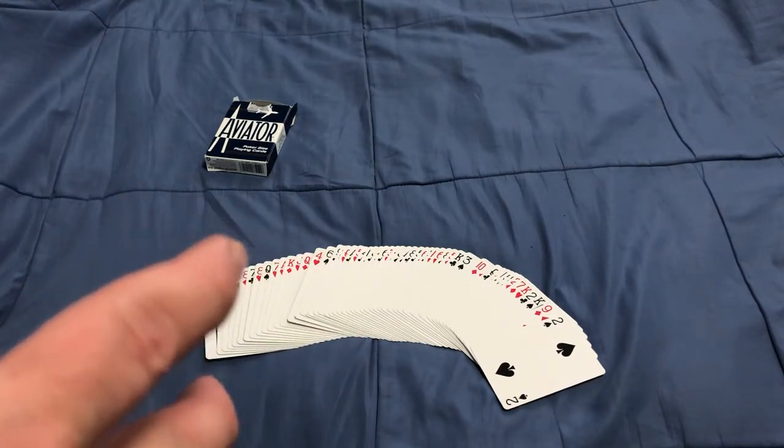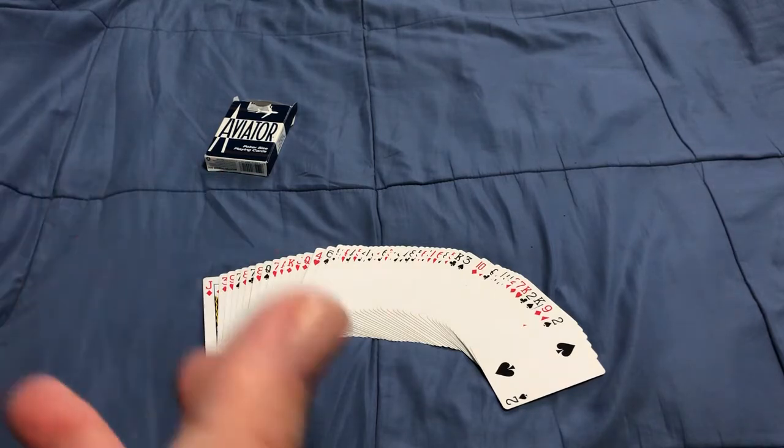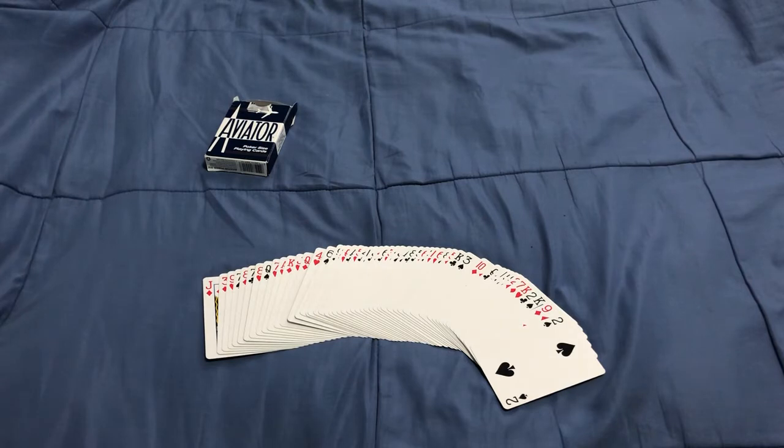Whoever has the two of clubs always starts off, and they have to lead with the two of clubs, so you're pretty much going to need to lose the first round if you're the first person. Whichever suit is led becomes the highest ranking suit of that round.